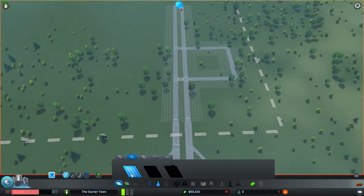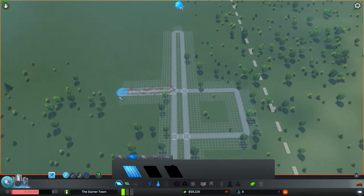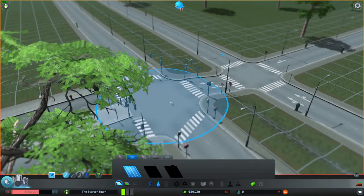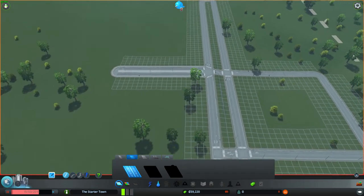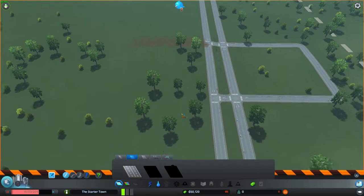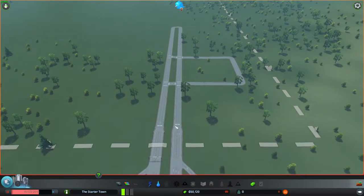That's the problem with four-lane roads — when you create them, they create stoplights. And stoplights create red lights, and we don't want those because they slow traffic down. So use four-lane roads sparingly. They are a good choice over six-lane in case you don't have a lot of money at the moment. But really, you should just save up and go for a six-lane road if you need higher-density roads.